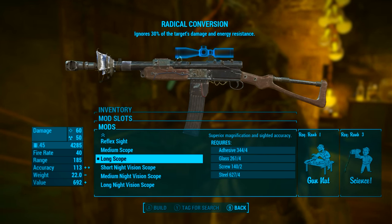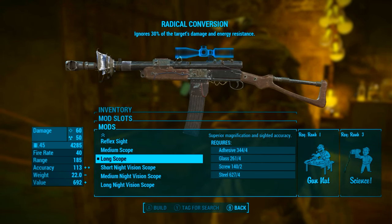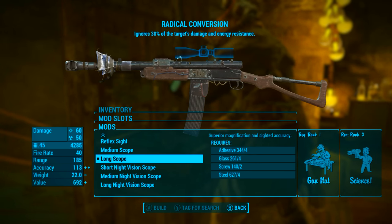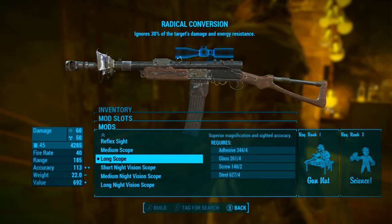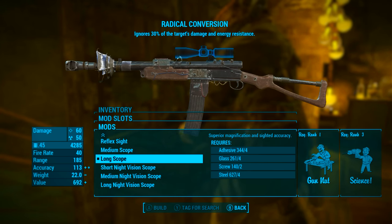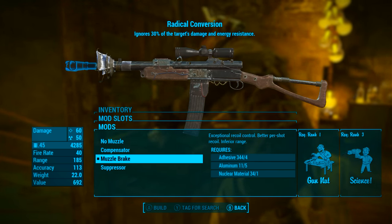Now onto the scopes — personally I'm going to be going with the long scope. I prefer this over the long night vision scope. But another very feasible option would just be the reflex sights to make aiming down sights much easier and practical in close combat. Again mod yours however you want, but personally I'm going with the long scope.